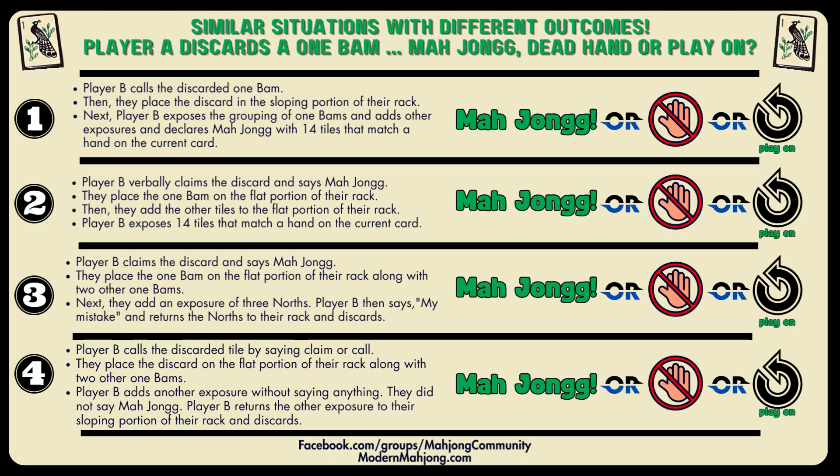Number 2: Player B claims the discard and says Mahjong. They place the 1-BAM on the flat portion of their rack, add other tiles, and expose 14 tiles that match a hand on the current card. Is this Mahjong, a dead hand, or play on? Have you noticed the difference between 1 and 2? The difference is where Player B is placing that claimed tile. To give you a hint, if you were playing by tournament rules, one of these would be a dead hand.